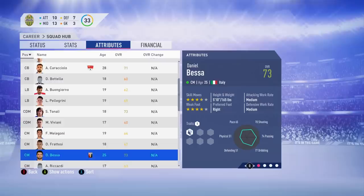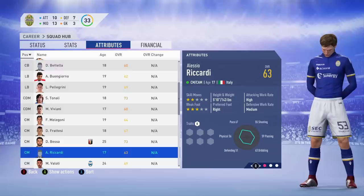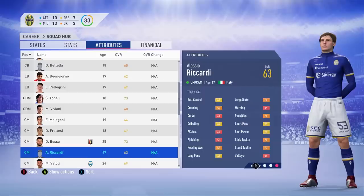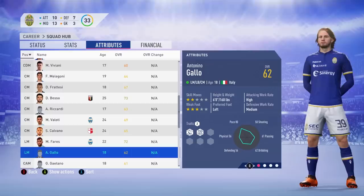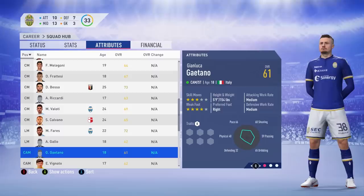We move on to Alessio Riccardi — a player not called up to the under 20 squad, but an awesome Italian talent in FIFA 19 career mode. He was recently added in 2019 with great potential, yet another Roma talent. Then Antonio Gallo — a versatile left back and midfielder who also didn't get called up. As well as Gianluca Gaetano, a young talented prospect from Napoli.